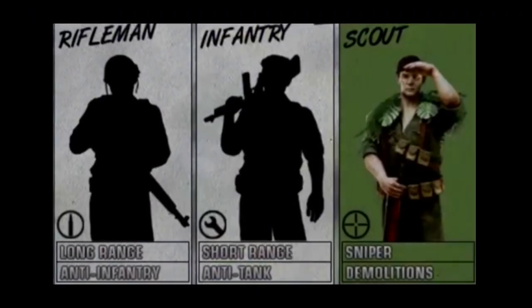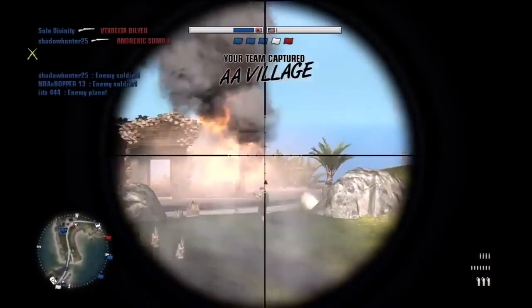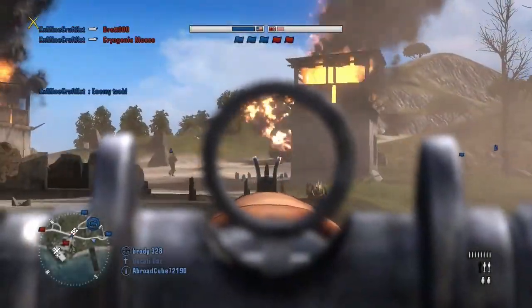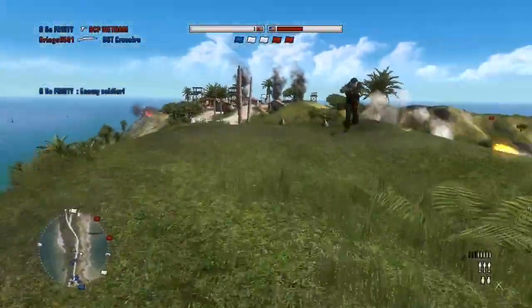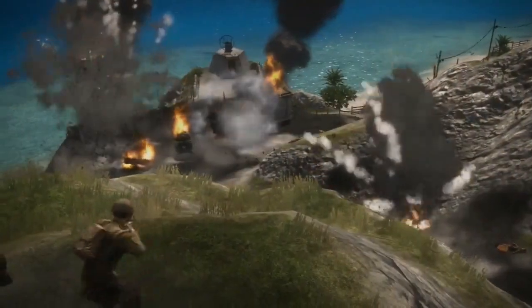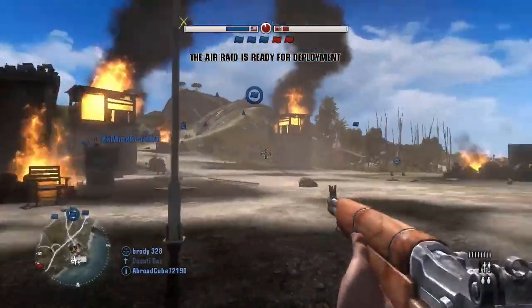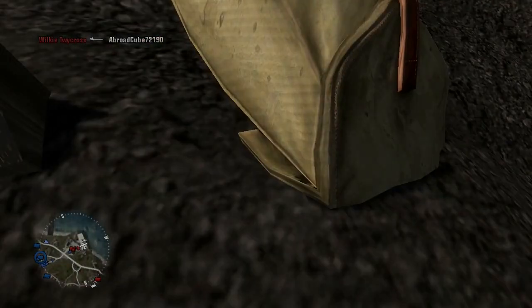The scout class has a scoped rifle that is a two-shot to the body or a one-shot to the head. They are very good at long range and carry satchel charges, which they can throw onto a vehicle and detonate for huge destruction. However, scouts have to be sneaky, as other classes have a clear advantage in close and medium quarters. It is important the team makes use of all three classes, as no class is so well-rounded that it won't find itself in a fight it is unable to win, and all classes complement each other.